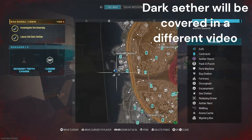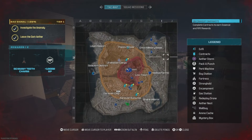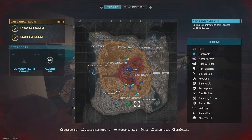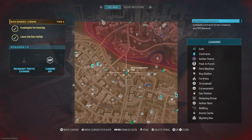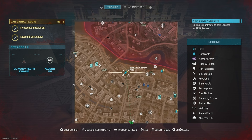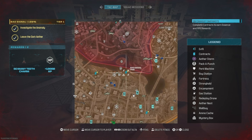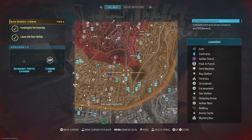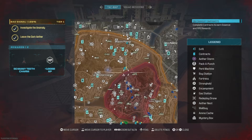Across the map you'll see these blue exfil pings — they spawn randomly. The blue ones with stars are not normal exfil points. These are actually story missions that you unlock by completing the acts. They will take you onto a separate map where you will complete the mission for that act.